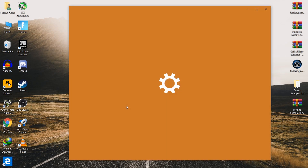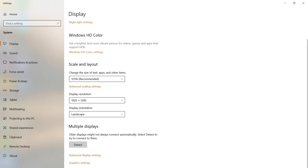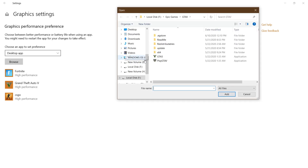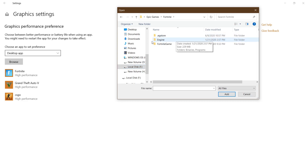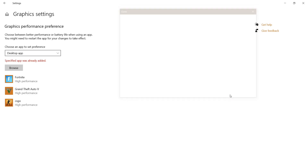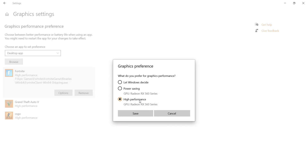Now go to Windows Display Settings to get the best performance and maximum power from your GPU. Go to Graphics Settings, browse for your Fortnite game, click Browse, and navigate to the Epic Games folder: Fortnite > FortniteGame > Binaries > Win64, then select the Win64Shipping.exe file. Click the Add button.